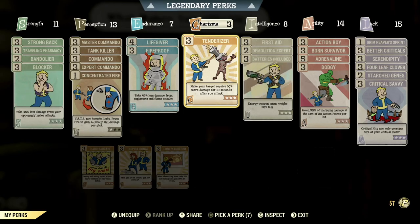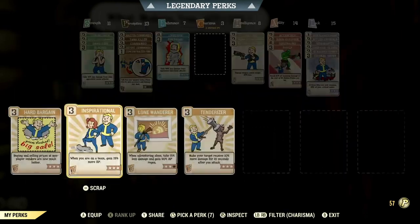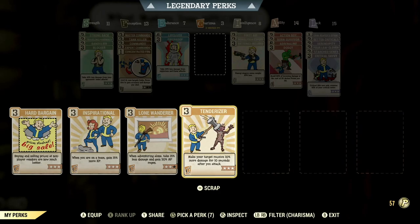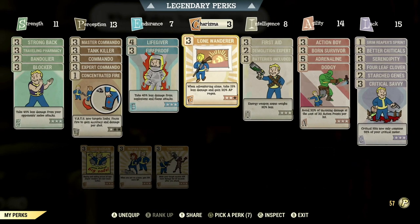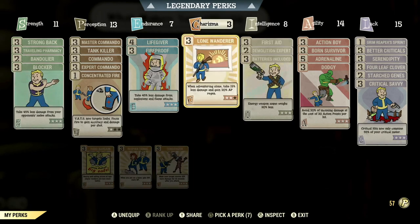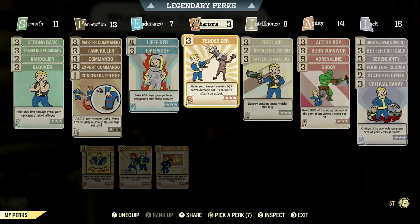Over to Charisma — an anti-armor build is usually for PvP or taking down bosses like Earl or the Queen. If I'm fighting bosses I'll have Tenderizer on, but if I'm fighting PvP players I'll have Lone Wanderer on because I want more AP when fighting PvPers. If you're in a team you could use Inspirational for more XP.